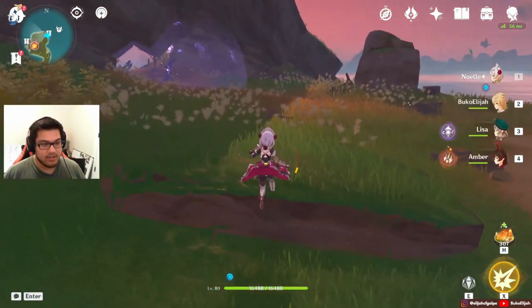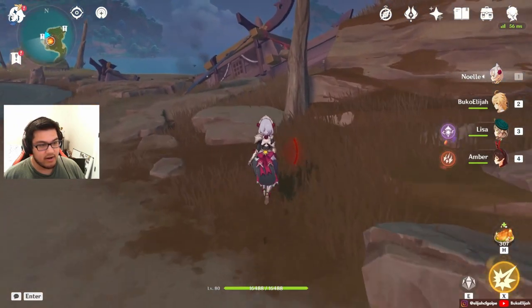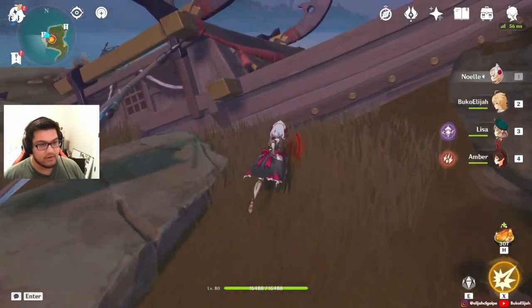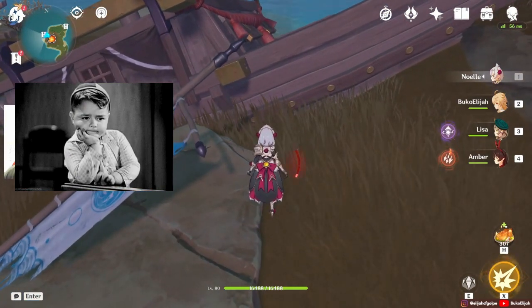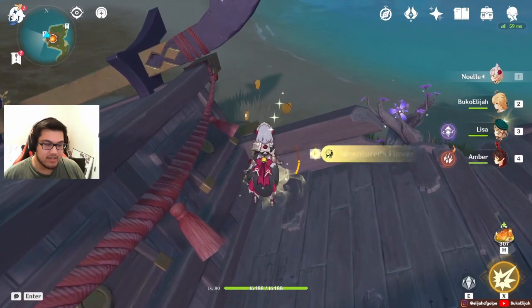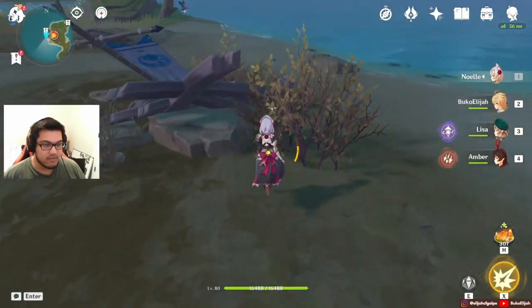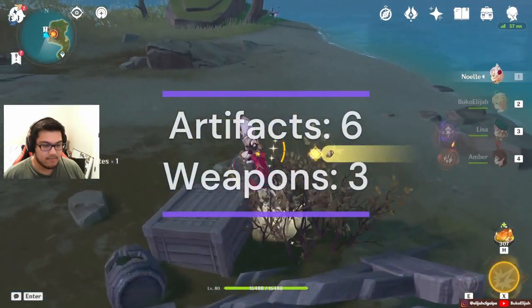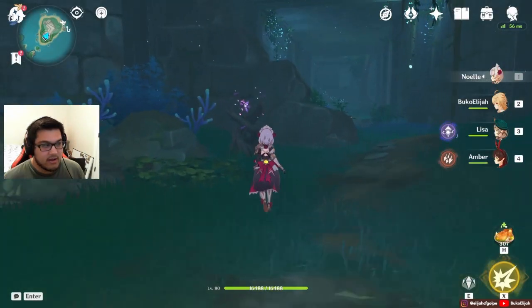Then we go across. Then we go over to this ship over here, and only to the left — we want the left one. And then we grab this left one. And then you want these two. Then we go over here — you look behind you.